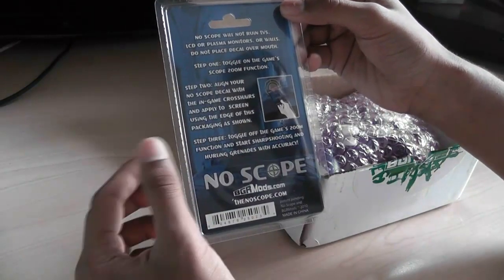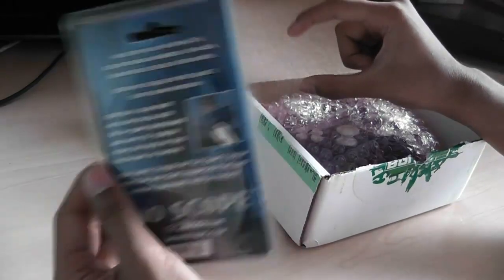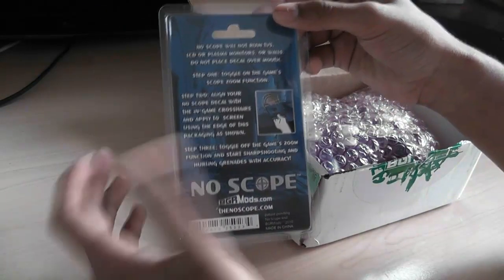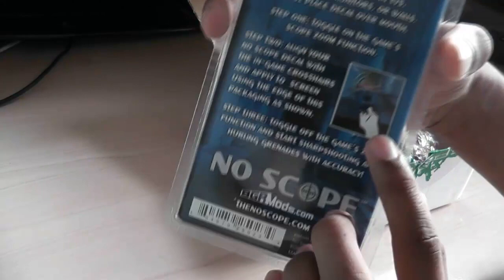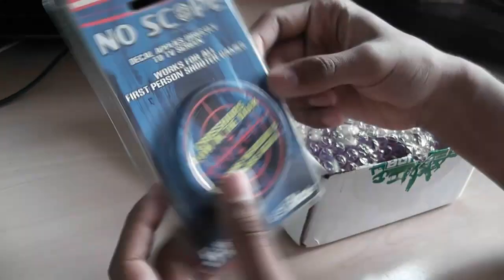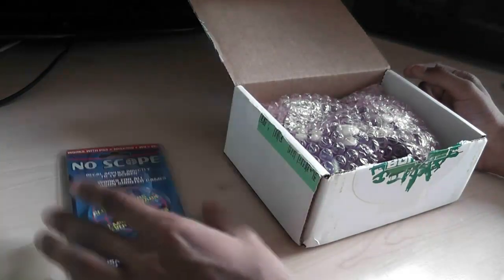It's got the instructions: step one, toggle on the game's scope or zoom function. You want to get into the scope with the crosshairs that show in the sniper, and apply it aligned with the scope like they've shown here — you can see they've aligned it like that. I'm going to show you me actually using that with the controller in a bit. I'm just going to open this first.